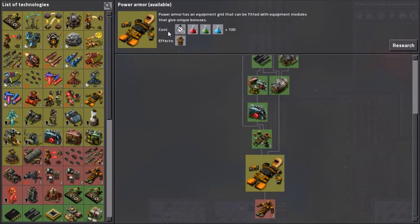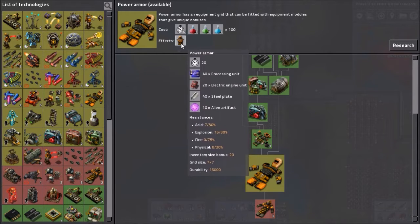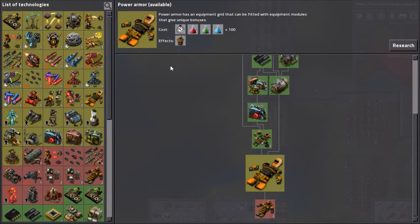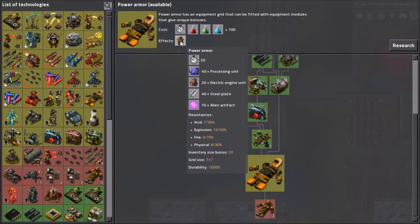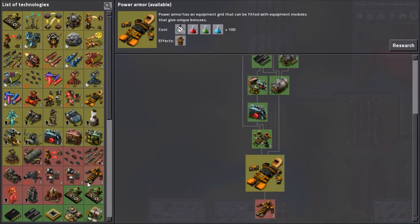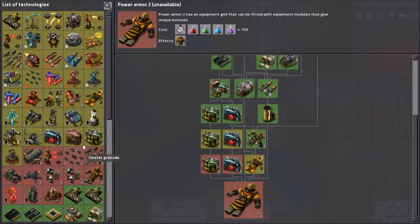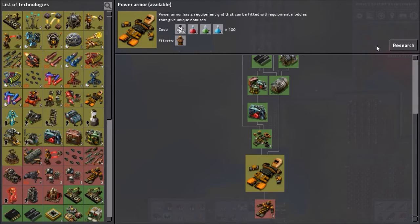What I want to do is get this power armor because this is the one I want to make. I want to skip modular and go straight to power because we can just about work this one. This is the second to last - the last one we can't do because we need efficiency modules, and they'll take some time. So we're going to get some power armor on next.